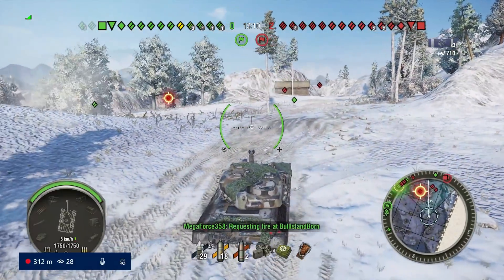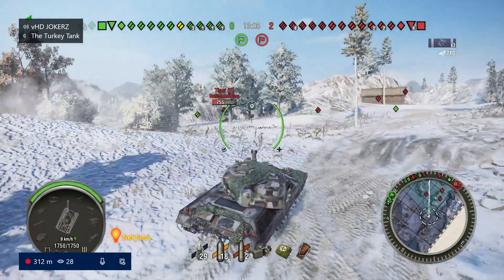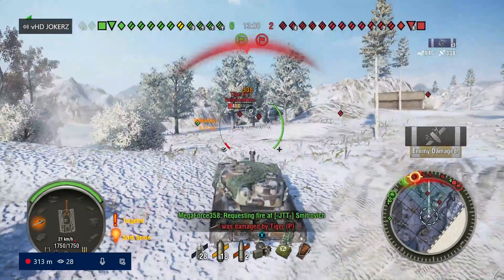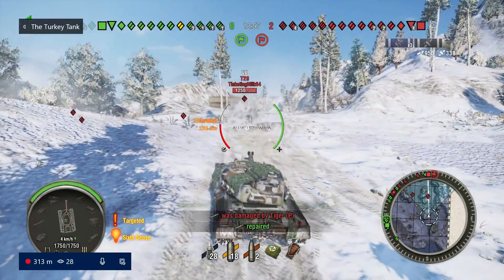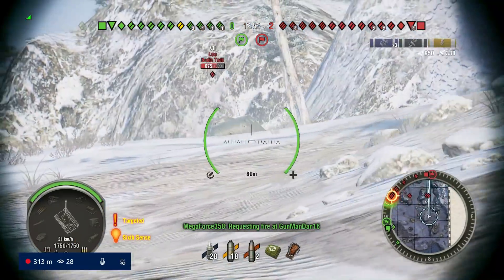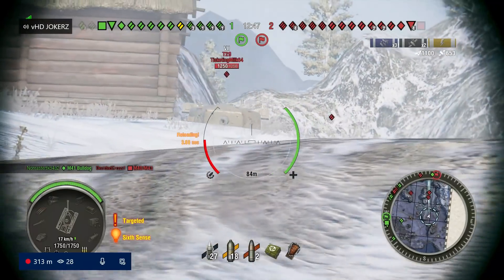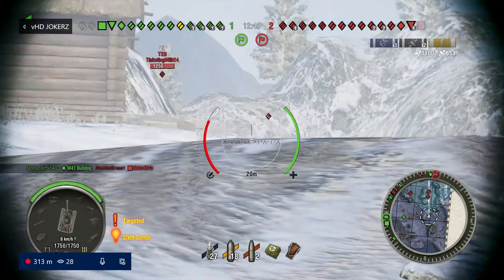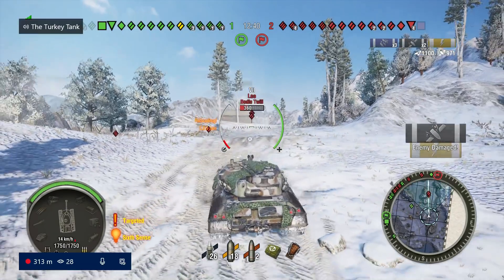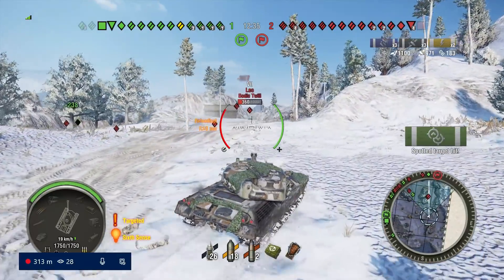Right here we're in a perfect position. The 8% gun depression isn't the most for some positions, but for this slightly inclined hill it's perfect. He's got a gun so I'm going to use my repair kit - I don't like having any module damage going in. The Leo thinks he has turret armor, so we're going to show him he does not. The T29 feels confident for some reason and I'm going to show him I know where his weak spot is.